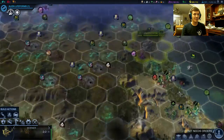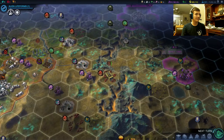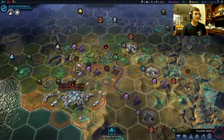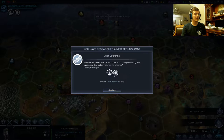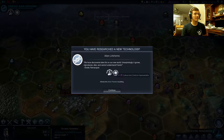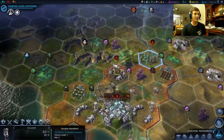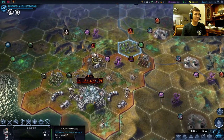I'm just going to put him on the ground. Hopefully he doesn't get killed this next turn. I'm still pretty green with the aliens. We have discovered alien life forms on our new world. Unsurprisingly, it grows, reproduces, dies, and cannot understand French. So that's pretty good. It gives us extra culture from paddocks, which is always nice. And the alien preserve is actually a very, very good building.